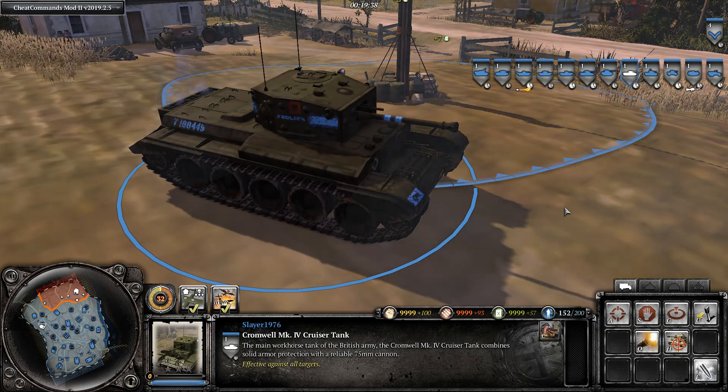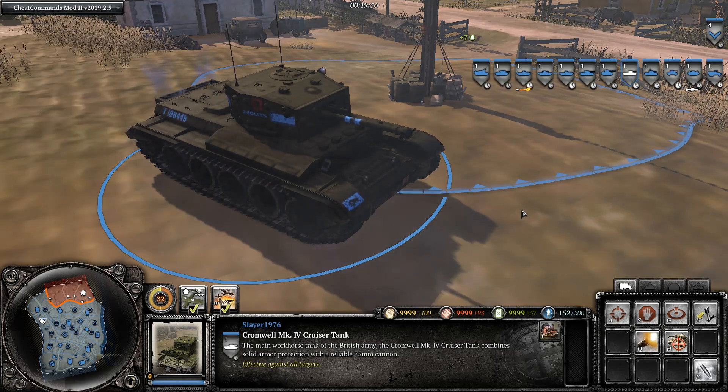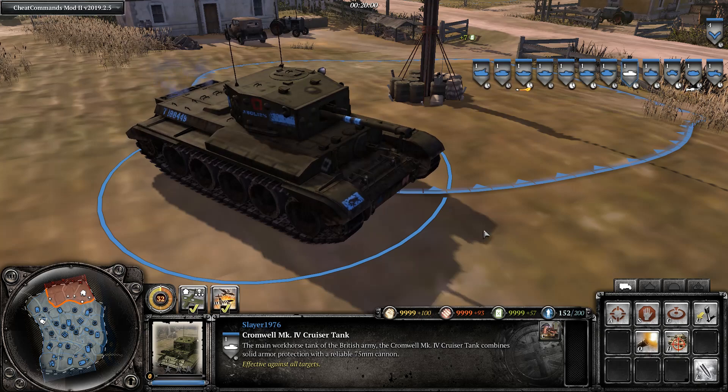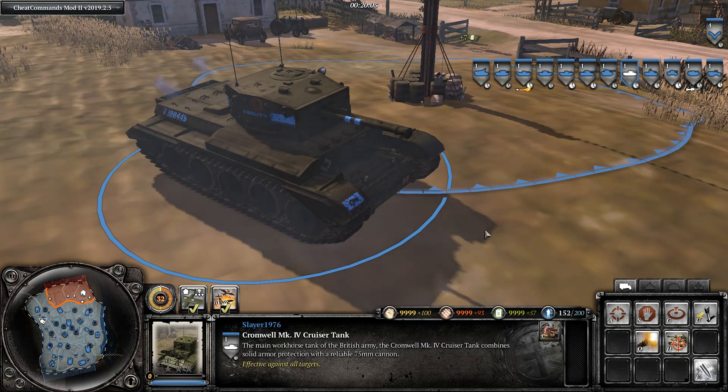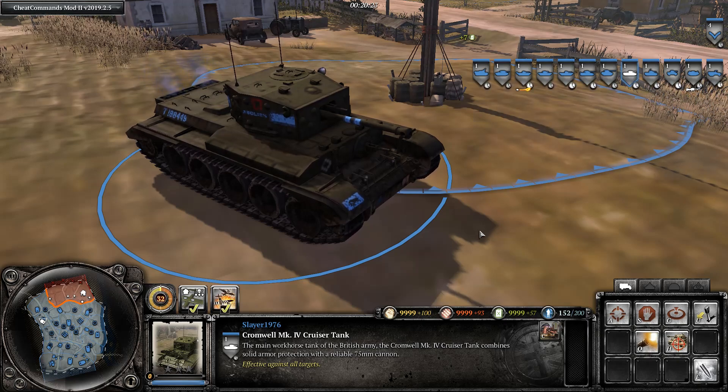The Cromwell is named after Oliver Cromwell, the English Civil War leader and Lord Protector in the 17th century — though not for any specific reason, since all cruiser tanks were supposed to have names starting with C: Centaur, Cromwell, Crusader, Cavalier, and later the Centurion. The most well-known feature of the Cromwell is its speed, which you can also use in-game. It has been in service from 1944, and a little over 4,000 were built.